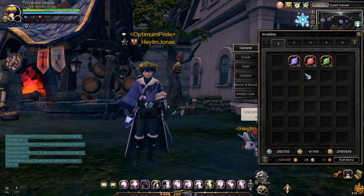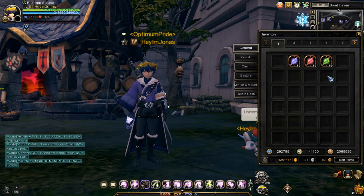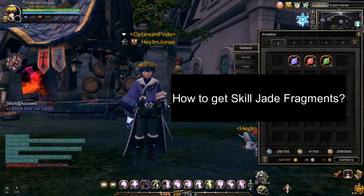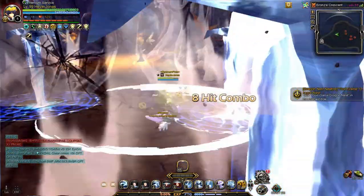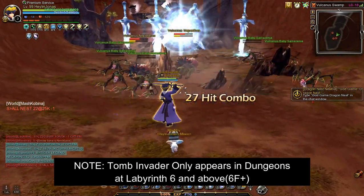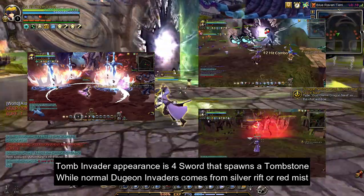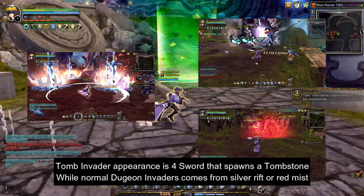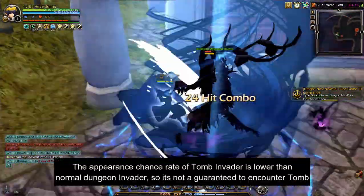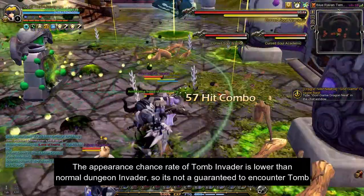In order to craft a skill jade, you will need a total of 89 pieces of skill jade fragments. Skill jade fragments are dropped from tomb invaders that appear in dungeon stages starting from Labyrinth 6 and above difficulty. Important note: this is what a tomb invader looks like, and this is what a normal dungeon invader looks like. Additionally, the appearance chance rate of a tomb invader is lower than that of a normal dungeon invader. In short, it's not guaranteed to encounter one.